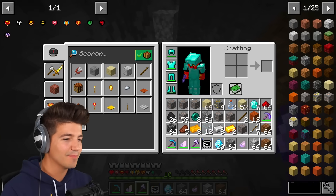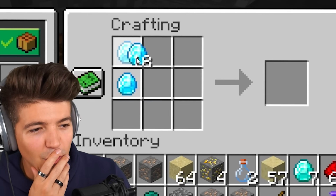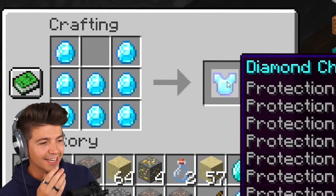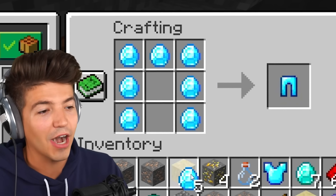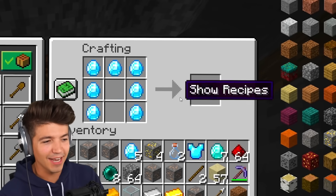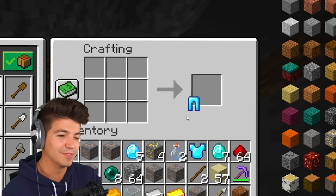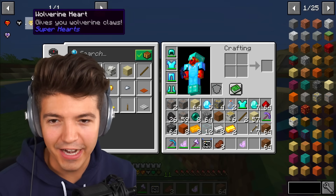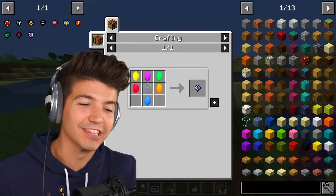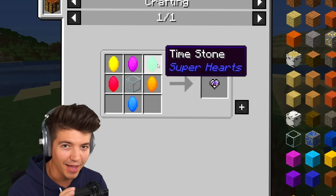Now, the moment you've all been waiting for — I know you've been waiting patiently in this video for the Avenger heart. It's the most overpowered heart that we've made by far. But in order to make it, you have to get each of the infinity stones. Avengers! We can finally assemble!